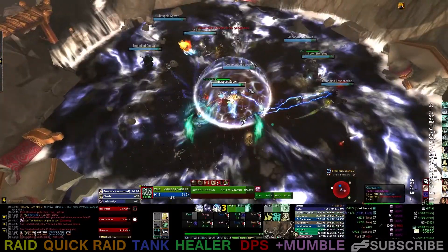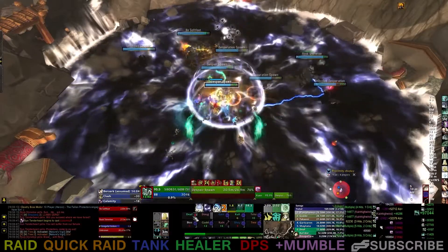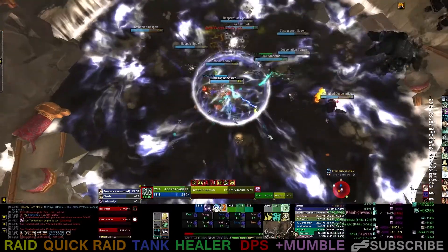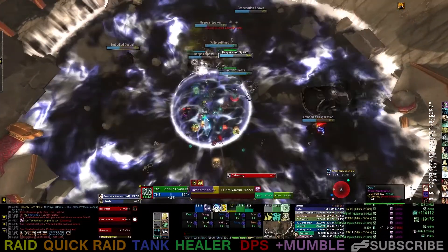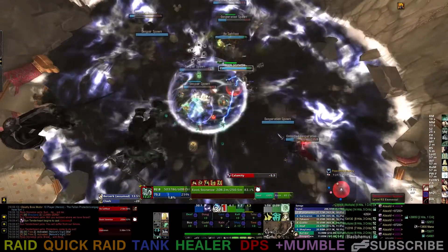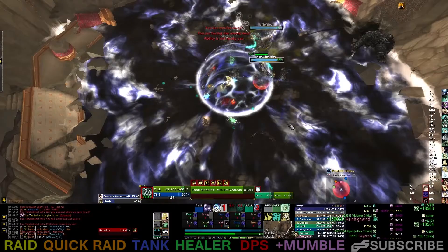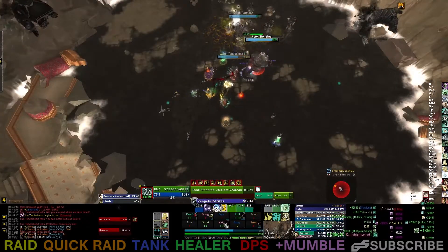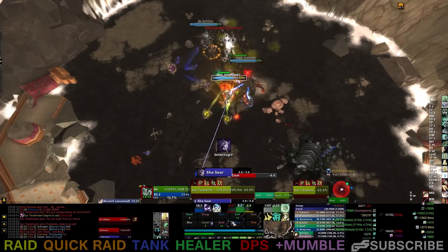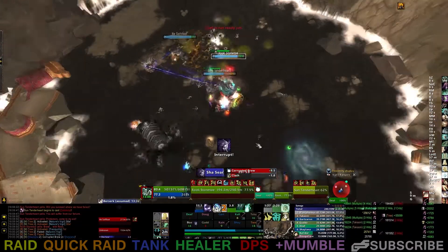Whatever your raid's priority is for the bosses — for example, starting with Sun first and doing her desperate measure first, then Rook second and He third, which is what we're doing — oftentimes you'll want to sacrifice single target DPS for higher overall damage, because all damage is effective damage on this fight. There is not a single target you can deal damage to that is not progressing you toward winning the fight. Even if you do slightly lower damage to the primary target, this will often be a net gain if your overall DPS in total is higher.